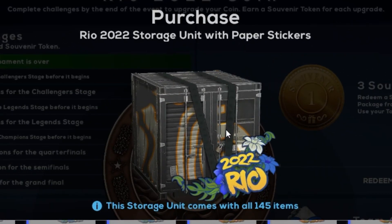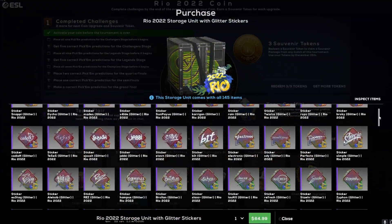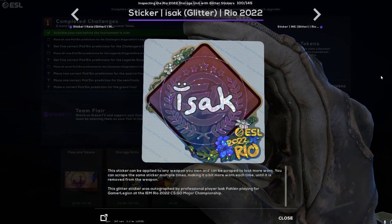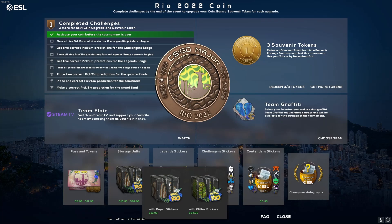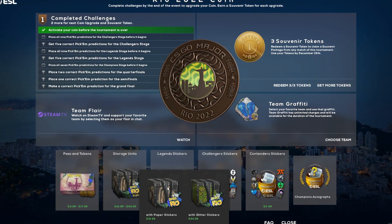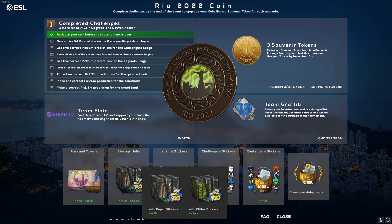I guess you could argue you're getting the commemorative storage unit too, which is kind of cool. But $65 is steep, man. For the glitters, the value that Valve is holding them at is about $0.44, which is a little bit more understandable, but there's going to be so many misses inside of here. It kind of just feels like a lazy attempt to make the normal money that they get from every other major, but these stickers are bad, so nobody's buying them.